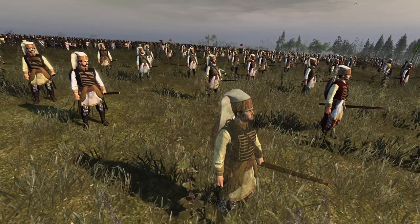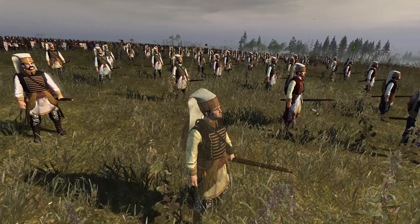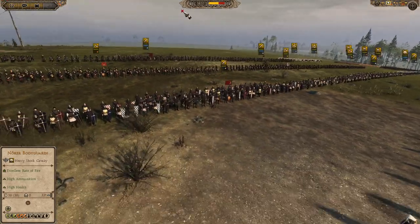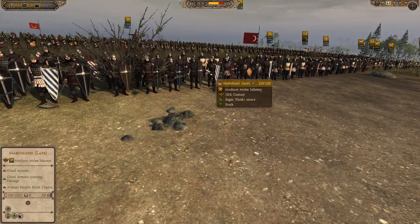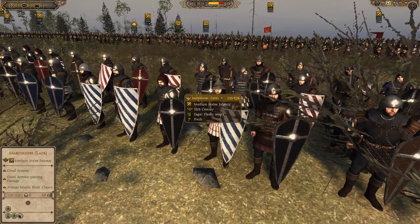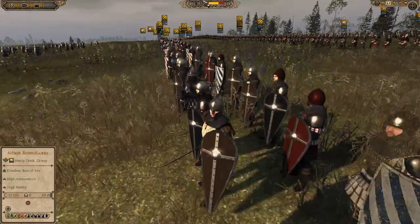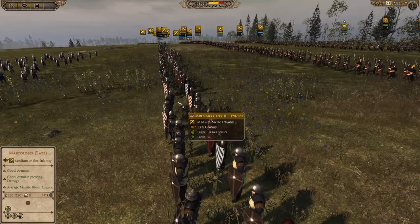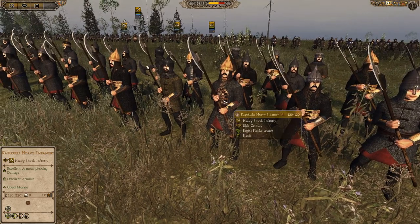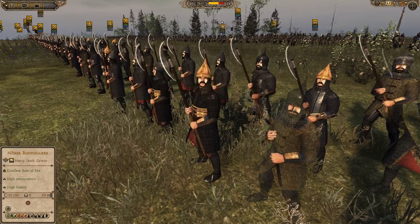Look at that guy there — he looks ready for war. He looks definitely like he's been prized from a family and conscripted into the army. And then we've got these Martelloses. These look more like Greek sort of units, like Greek Byzantine units that have been conscripted or sworn loyalty to the Ottomans. And then we've got these heavy infantry with their huge axes — they look excellent, ready to do some damage.